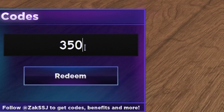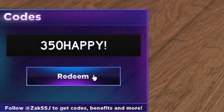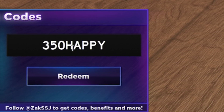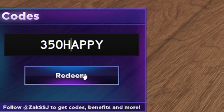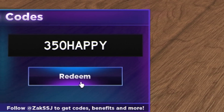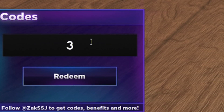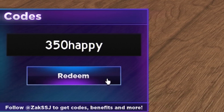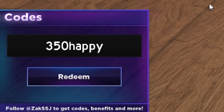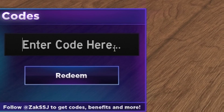Now redeem code 350HAPPY — that's 350, H-A-P-P-Y. No exclamation mark at the end on this one. I recommend putting in the capitals exactly as I show you, because it might not work if you don't type them exactly. I've already redeemed that code so it won't give me more gems, but I checked — the capitals must be put in exactly as shown. If not, they won't work, so keep that in mind.